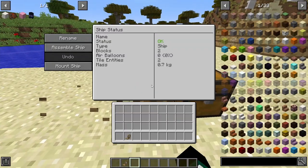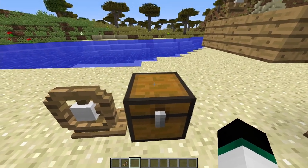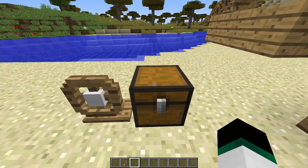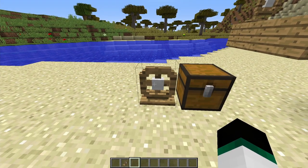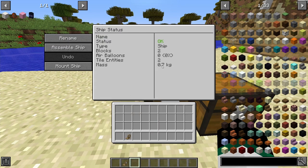The interface also shows zero air balloons — we'll get to those in a second — and two tile entities, which are the helm and the chest. The tile entities are what make those blocks count as part of the ship. The mass shown is 0.7 kg.